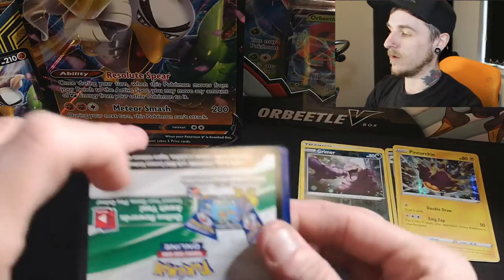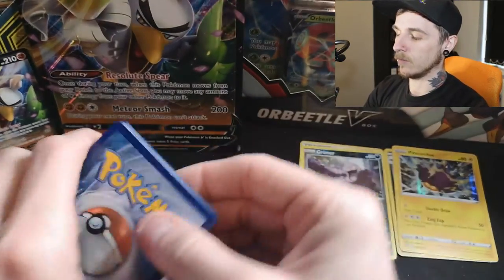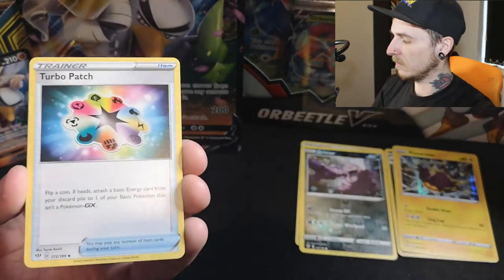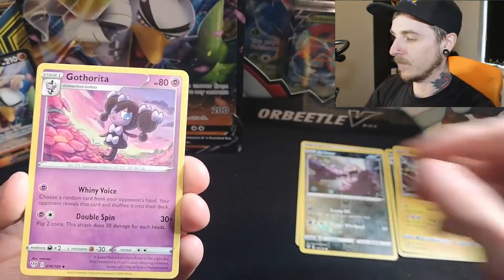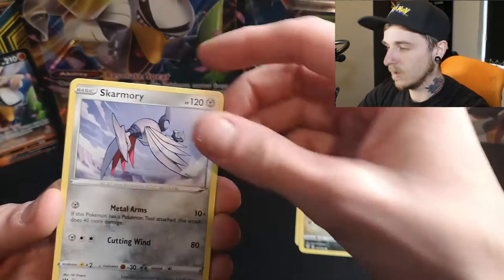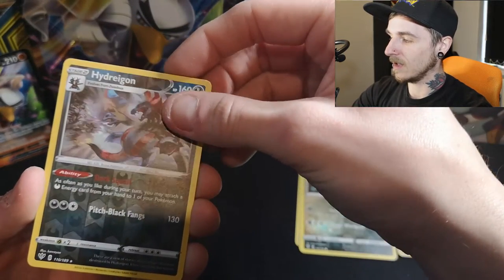Three white code cards in a row — do let us know if you get anything good from these; we don't use them, we don't do TCG Online unfortunately. Cards from the second Darkness Ablaze pack: fire energy, Turbo Patch — looks like a game of UNO — Vibrava, Gotharita, Mareep, Helioptile, Gothita, Skwovet, Cufant.